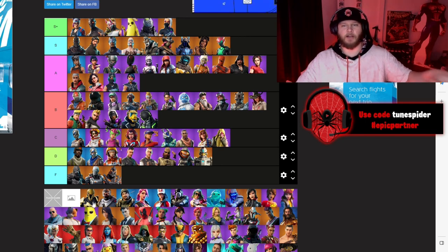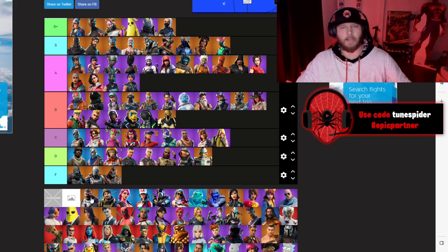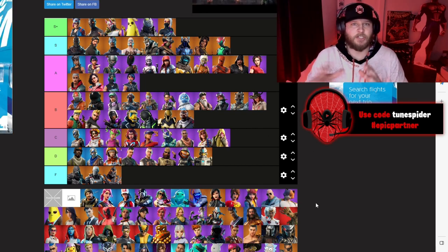Ultimate Knight — I wasn't the biggest fan of this tier 100 skin, I think Black Knight was way better — Ultimate Knight going B. The Scientist, another member of The Seven introduced, going B.